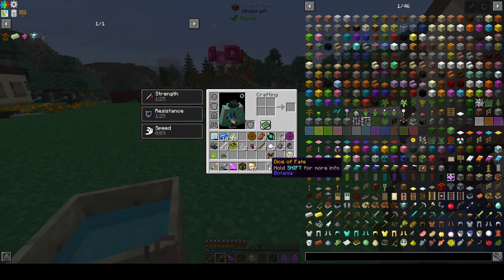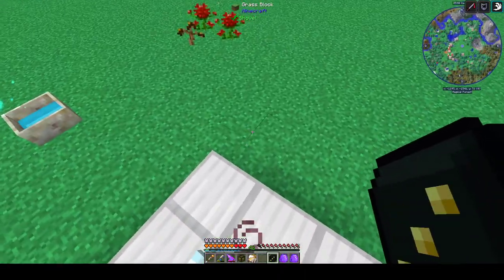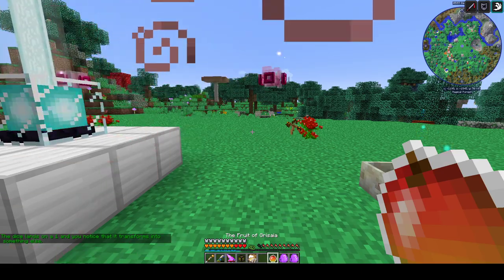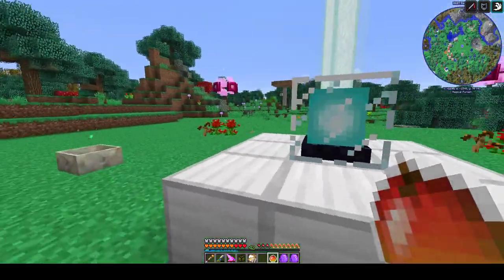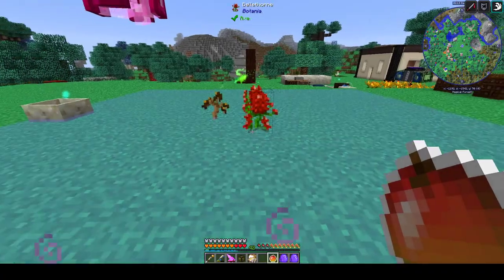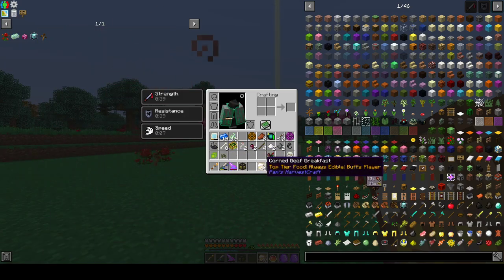And then there's this thing called the Dice of Fate. This is really why we are killing the Guardian. The Dice of Fate gives you a very, very awesome item — one of six of them. They all have different effects. Some aren't quite as good as others, but they're all pretty good. Of course, we get the fruit. The fruit is really good — you can eat it anytime and it will fill up your satiation to that point, so it's kind of better than the Corned Beef Breakfast in that regard. What it doesn't do is give you the Strength and Resistance buff.